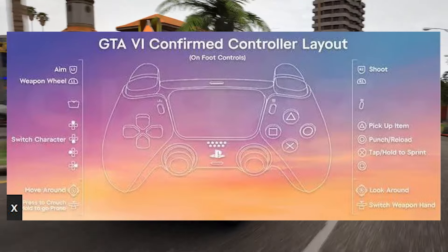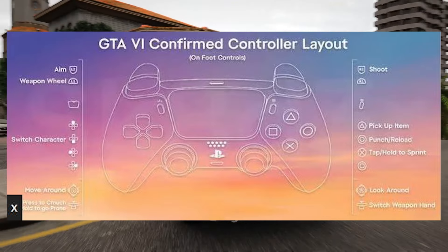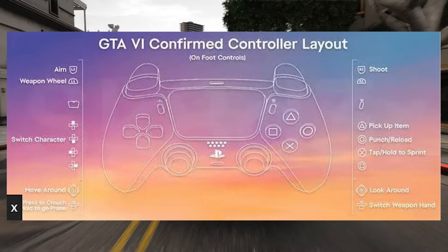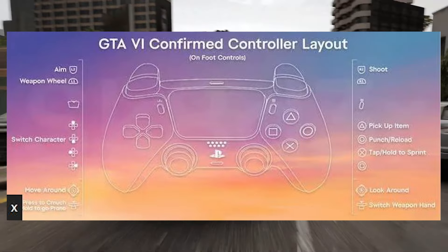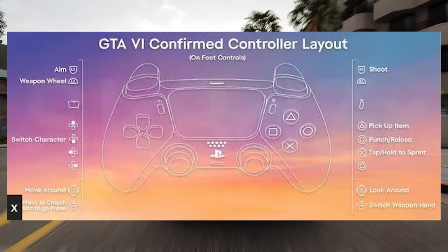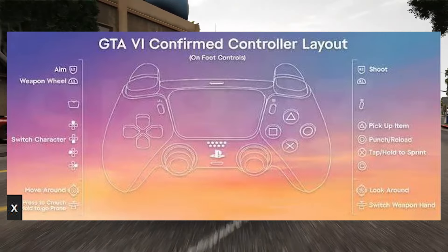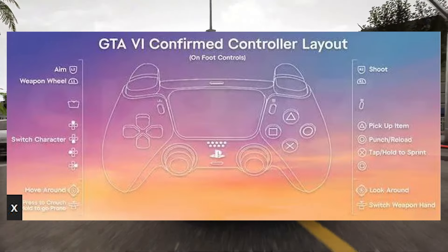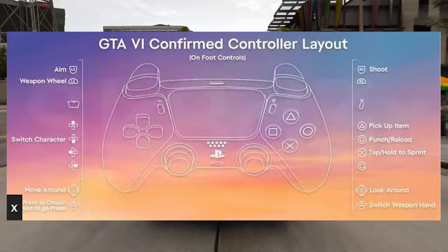We have press to go crouch with the left stick and hold to go prone with the left stick. Shoot is a trigger, which is pretty standard. Triangle picks up an item, circle to punch, and hold X to sprint. Square doesn't seem to have a command, which is really unusual. Then look around with the right stick, and switch weapon hand with the right stick.